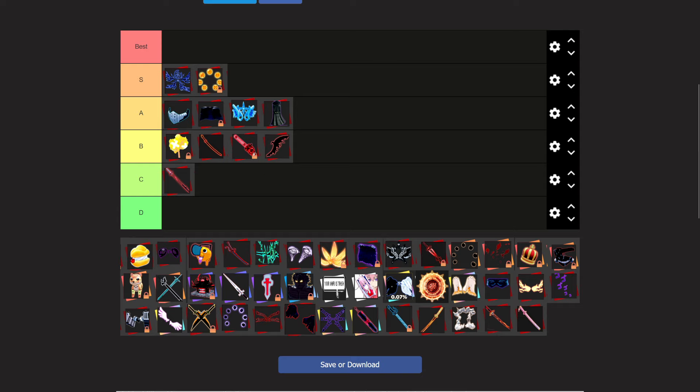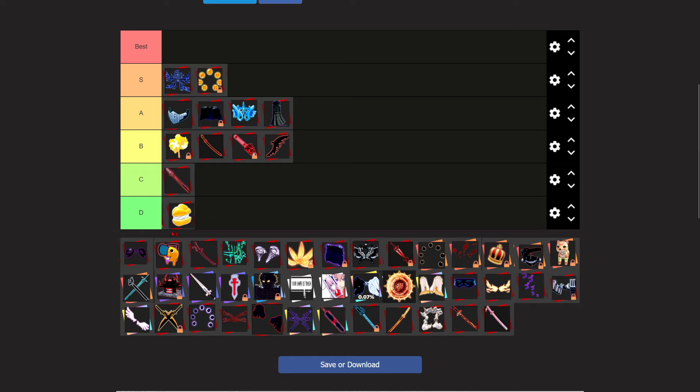The Cream Puff accessory — I have no idea what they were thinking when they made this. Extra 15% XP. They should buff XP accessories; they should give like 30% XP. Then we'd be talking about, okay, you might want to grind some levels — let's get this accessory on. But until they do that, D tier. This sucks.